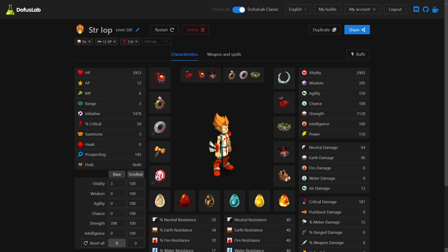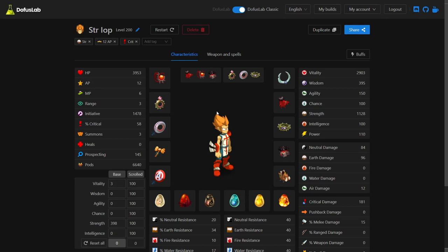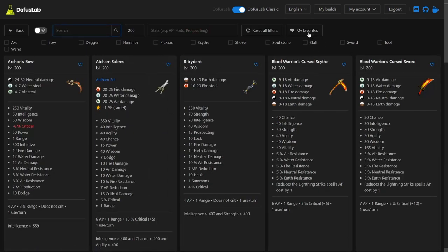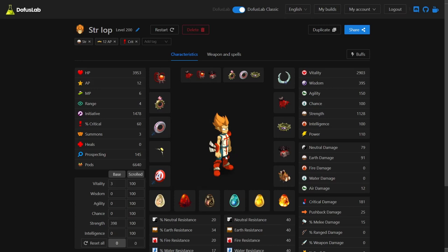The set has 84 neutral damage and 96 earth damage, however it has 181 critical damage which is what the set is based around. Critical hits are at 58, which is a little lower than average, and that's because I went for 12 AP with the boar hog. One option if you did not need 12 AP would be to use a snail mitt instead and gain plus 15 critical chance. With this set I'll also be using multiple shields and weapons — for example, the cat's eye bow and a four-leaf shield, so there are some swappable pieces.